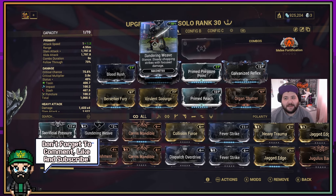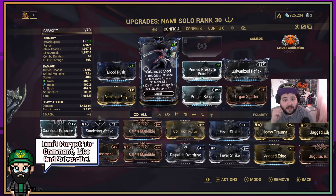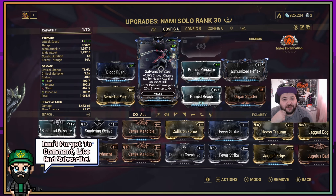We've got Sundering Weave as the stance mod, giving steady chopping strikes for focus damage. We've got Blood Rush — 40% critical chance that stacks with combo multiplier. This pairs great with Galvanized Steel: 110% critical chance times two for heavy attacks on melee kill, plus 30% critical damage for 20 seconds, stacking up to four times. It doesn't just give you critical chance but also critical damage, which is crazy.